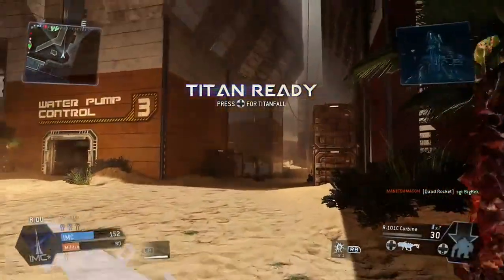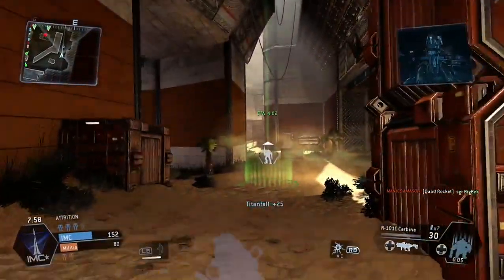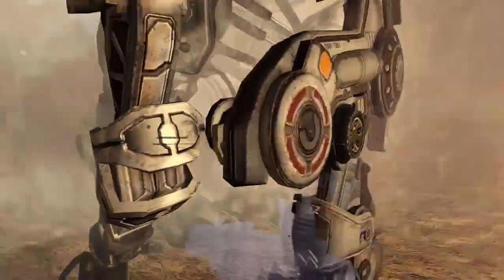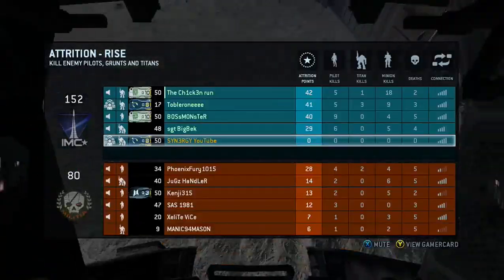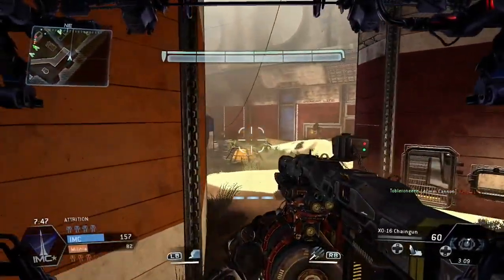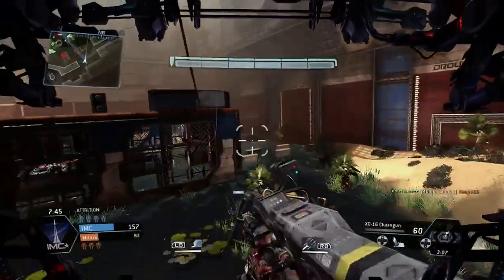So that's basically it guys for your wall glide tutorial. Don't forget to like, comment, and subscribe to the video. Towards the end here I'm just going to embark in my Titan and have a little scout around to give you an idea of the map layout as well. There you go guys, peace out.